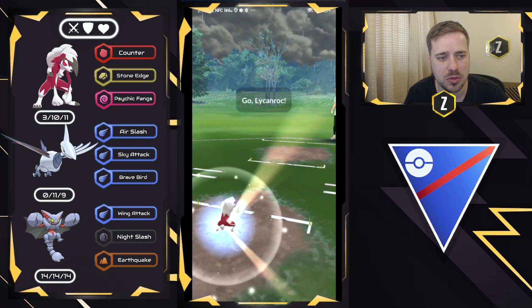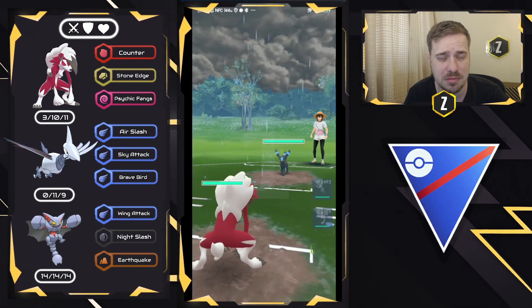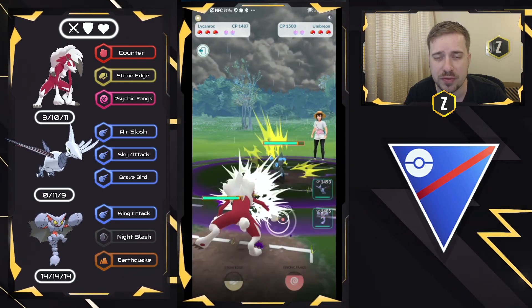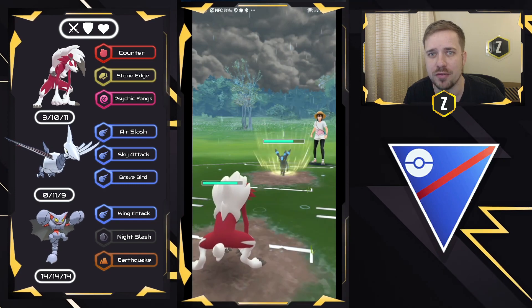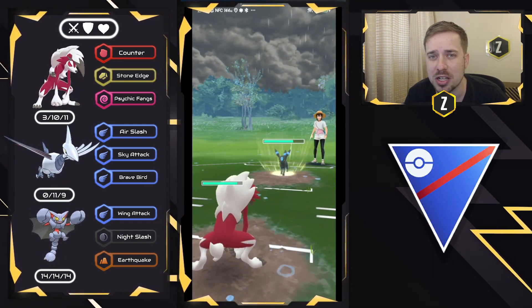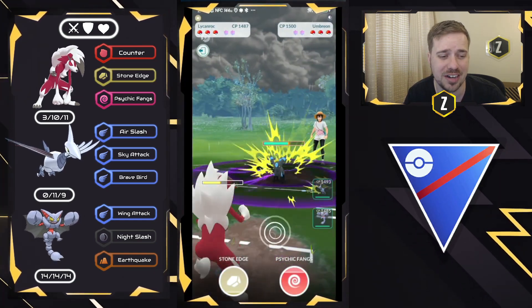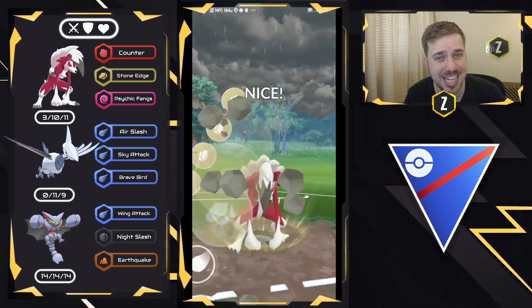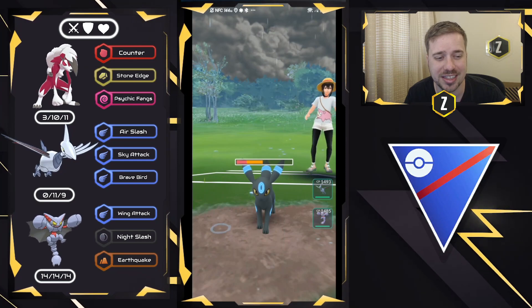Moving into the next one, we have Lycanroc on the lead versus Umbreon — somewhat of a decent matchup for us. Unfortunately, these Foul Plays are going to do quite a bit of damage, but what we're going to do is load up on some energy and go straight for the Stone Edge. Most Umbreons will not be shielding, especially on the lead in these neutral situations. Foul Play does a lot right there, so we go straight for the Stone Edge — and it lands.